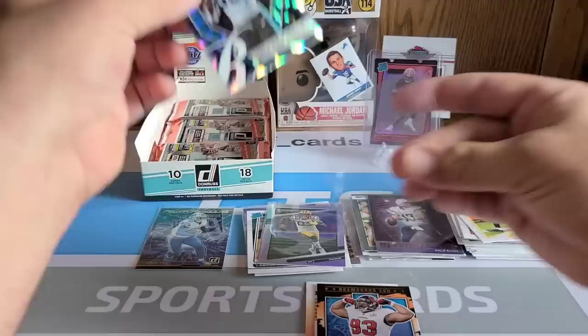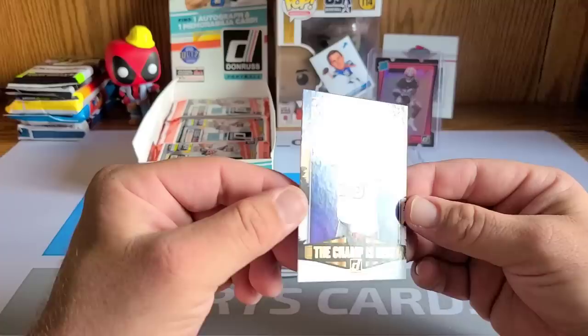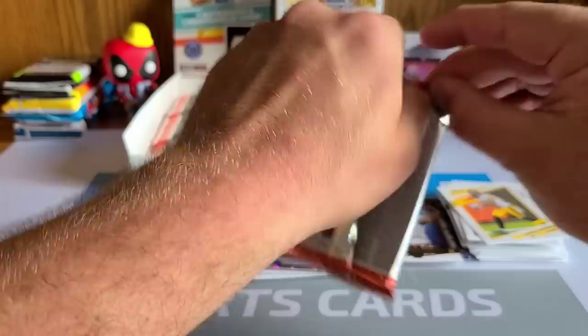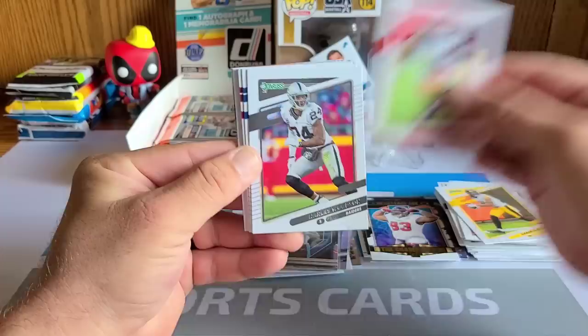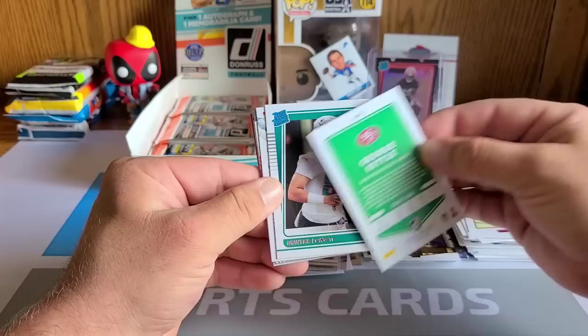Terrence Marshall Jr.! Elite Series Rookies — definitely take that. I've got an auto of this guy as well, and I'm looking for him to have a solid year with Sam Darnold. Our last card is 'The Champ Is Here' of Ndamukong Suh — god, he was dope on the Lions, man. Tons of fun stuff in here. I'd really appreciate it if they threw me a Marvels or a Downtown of some sort. Nick Chubb, Charles Woodson, Jonathan Taylor, Ryan Kerrigan, George Kittle backwards.